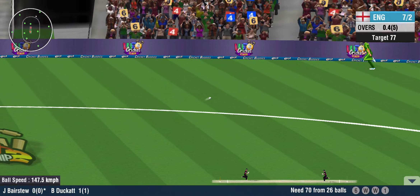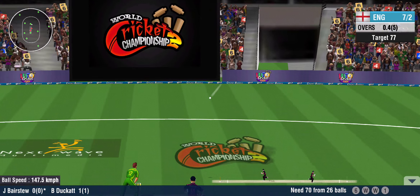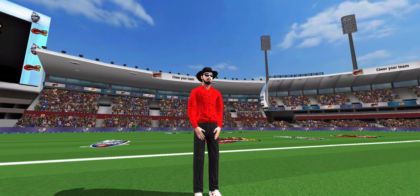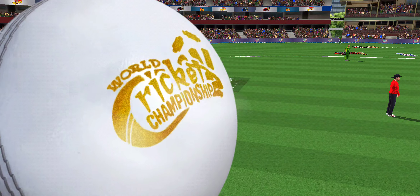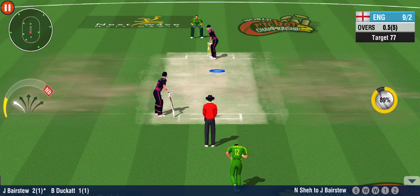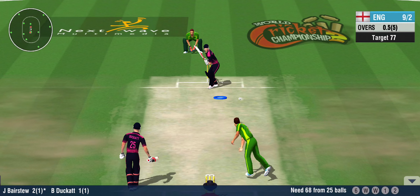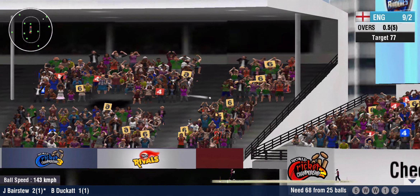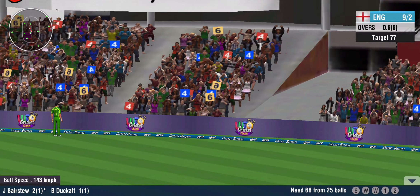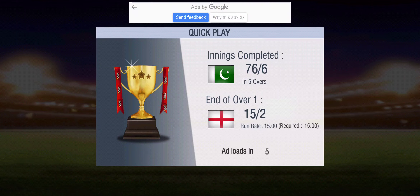He bends and it's a paddle sweep down the leg side. That's a quick bit of leg work from these two. Looks like he has to make a dive to save his wicket. A confident appeal from the bowler, but the umpire isn't convinced — he turns down the appeal. Two runs. Gets underneath the ball this time and lofts it for a six off the last ball.